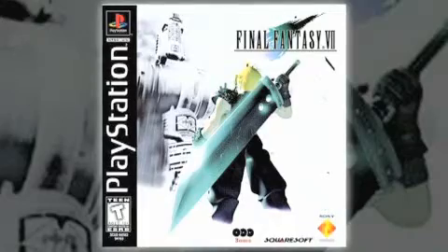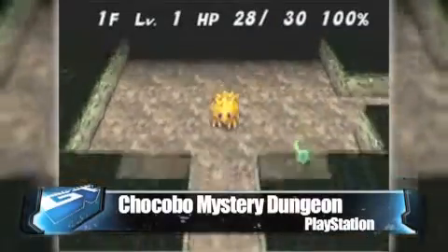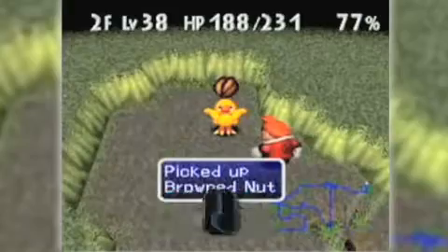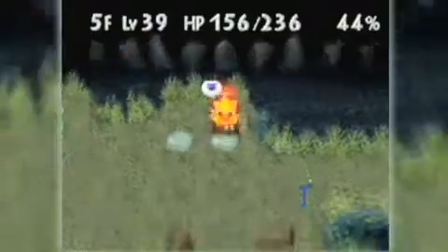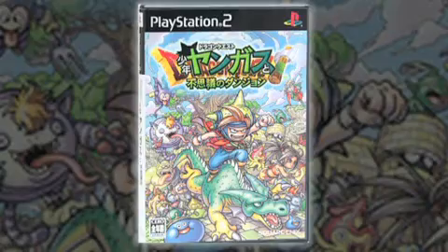Riding high on the success of Final Fantasy VII in the late 90s, Square released a pair of PlayStation spin-offs starring one of the few reoccurring characters in the series, the ostrich-like Chocobo. Chocobo Mystery Dungeon and its sequel were designed around the same basic structure as other Mystery Dungeon titles, which have hosted characters from several RPG series such as Pokemon and Dragon Quest.